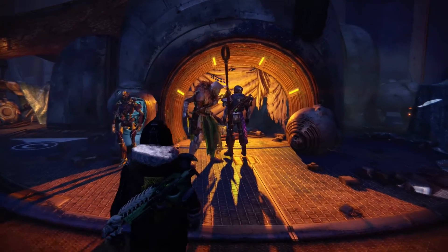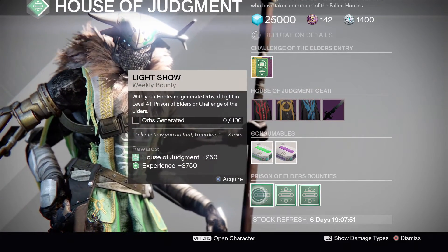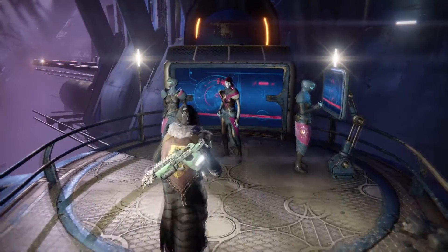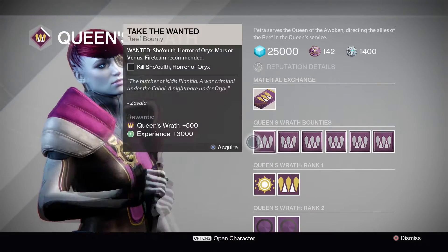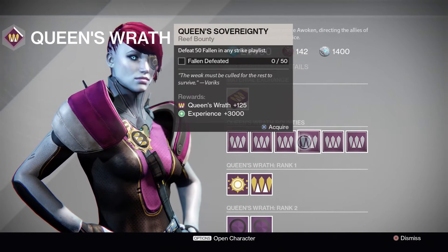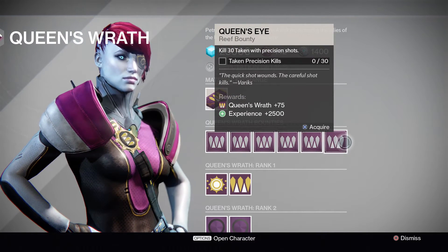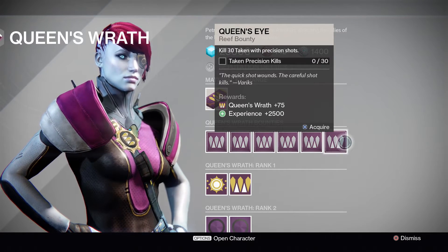And if you are doing Prison of Elders, of course make sure you pop on down and speak to Shaxx and pick up his bounties, because since you're doing them you may as well get more House of Judgment rep and experience. And of course, down at the Reef, don't forget about Petra Venge — she is going to have quite a few different bounties for you. She has some that reset weekly and daily to get that Queen's Wrath reputation and experience up, and she's got a lot of great weapons and armor that you can only get by doing these bounties. So if you're a collector like I am, make sure you're knocking these out each and every week.